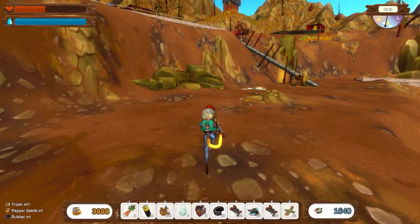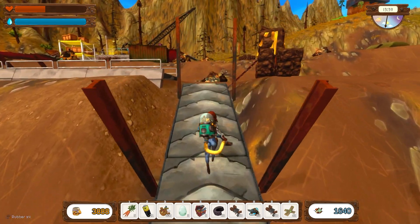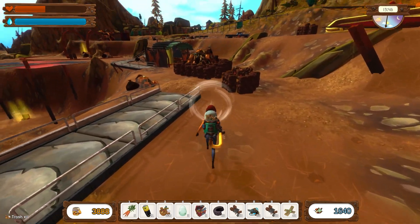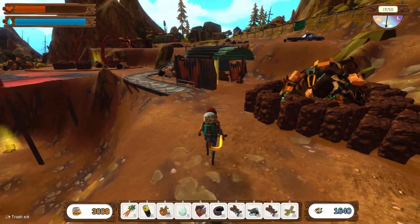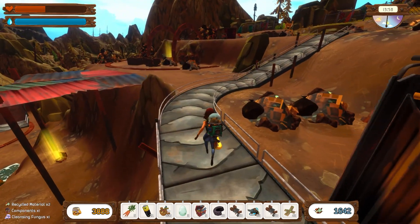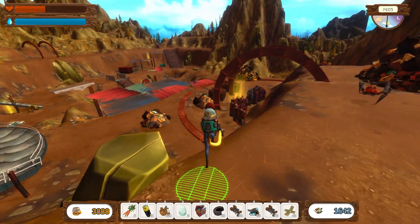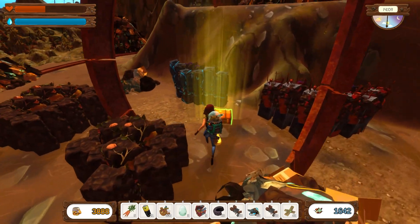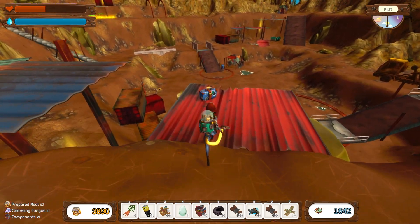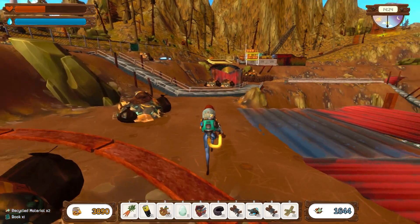All done, lovely. There are still boxes - I don't know if when I hand the fungi in to Rudy, whether the yellow markers around the boxes start to go away. That might be a bit annoying, so maybe what I should do is stop cleaning for just a minute and just grab as many of the cleansing funguses as possible. I just want to make sure that I've got everything that I can.